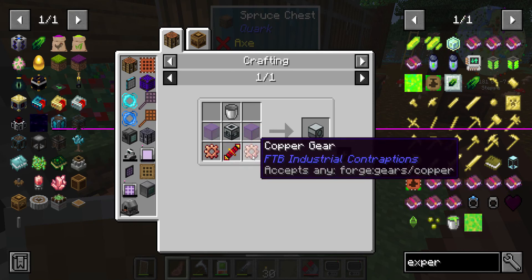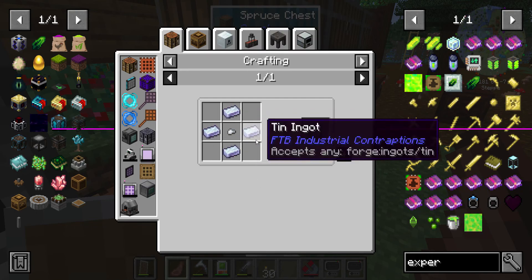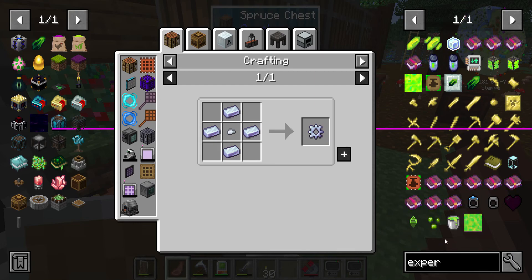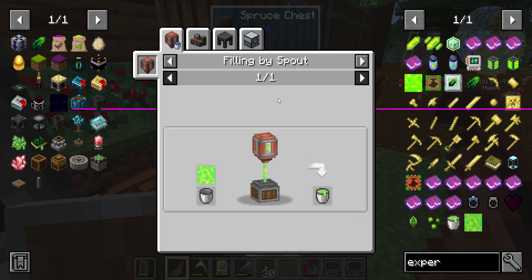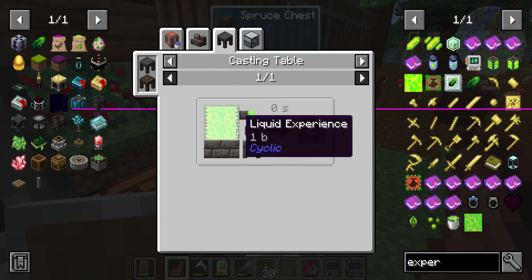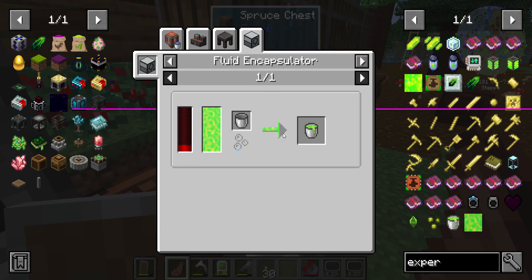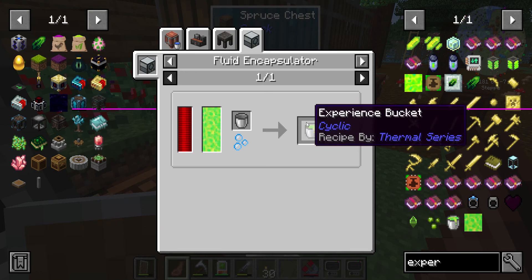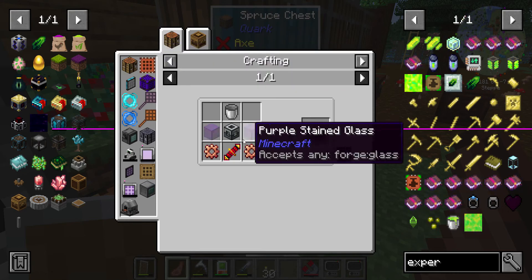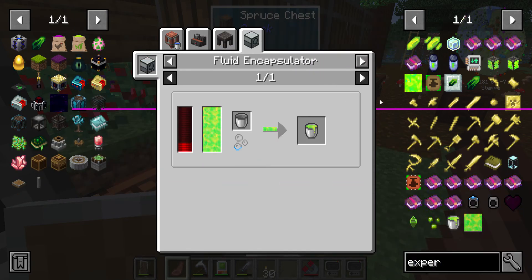It takes a copper machine frame and 10 glass — okay I think we can do that, but we'll have to have power, so that means we need a generator. Let's see what other ways we can get experience. This is what we need to get — liquid experience. That's Cyclic. I'm trying not to use anything from Cyclic except for the torch launcher. Let's get the capsulator, and we need power for that.